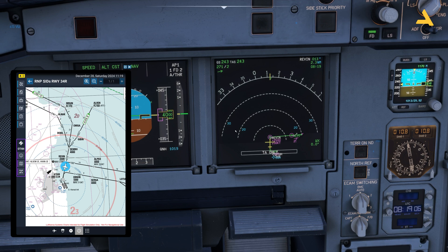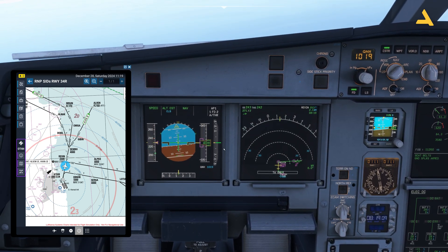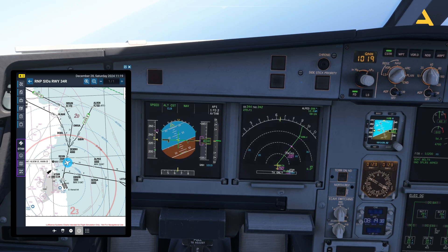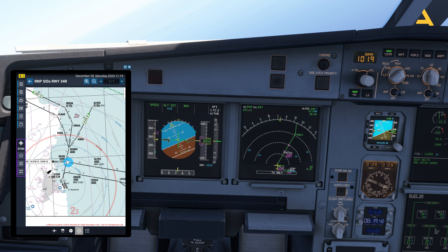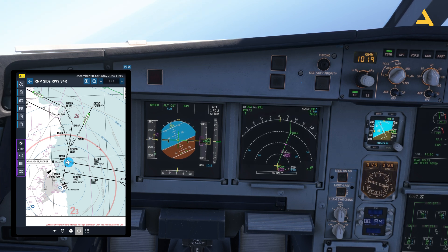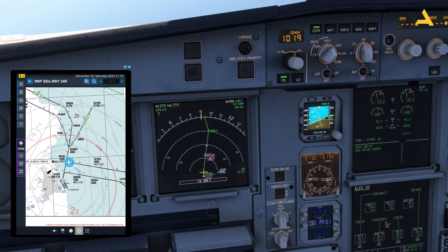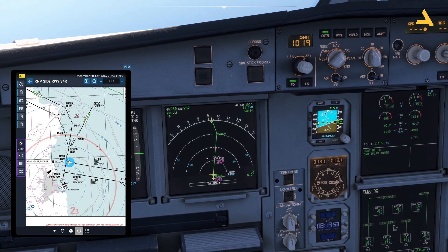After this point the speed should also increase. The speed is now 250 knots because below 10,000 feet the speed must be 250 knots or less. This arrow appearing on screen means that after this point the plane will start to climb again.